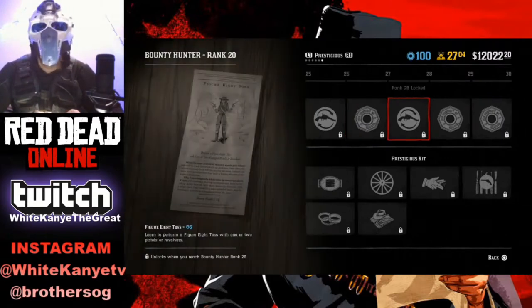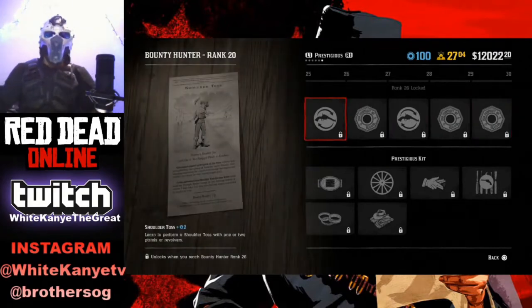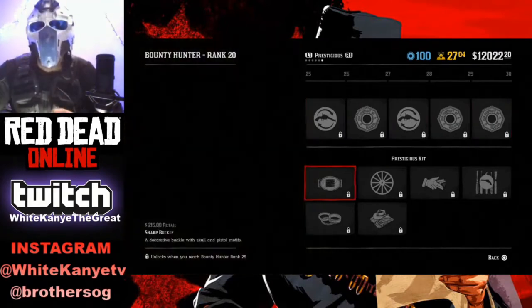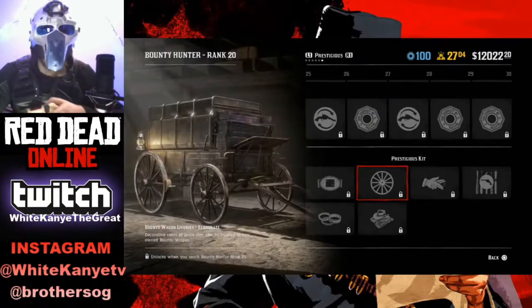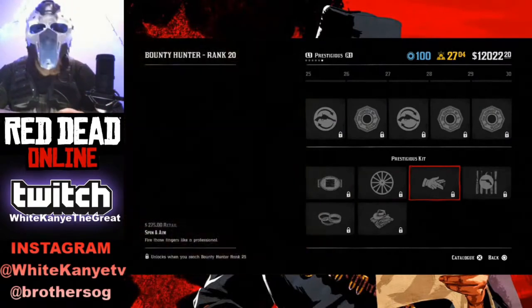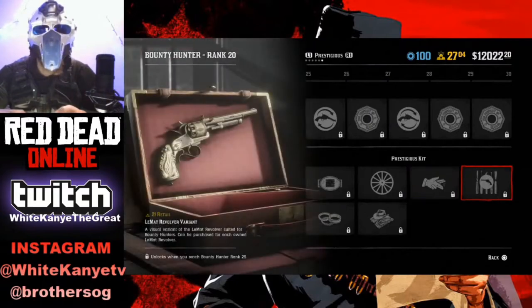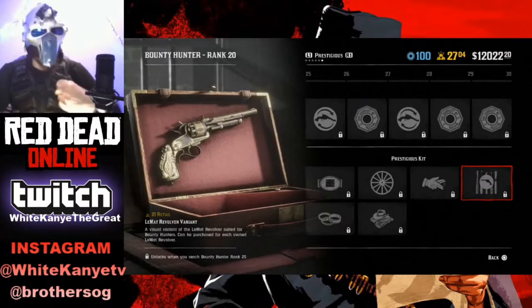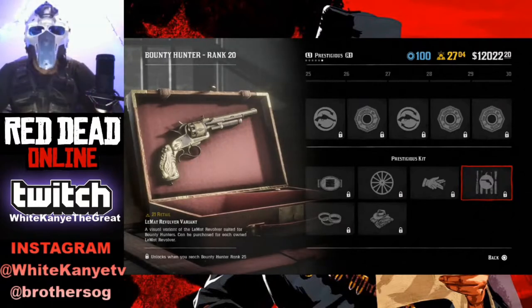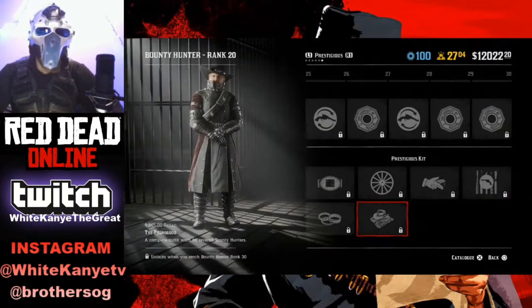You get some cool belt buckles as well, more blue chips. I have over 100 blue chips, so I'm tired of getting blue chips — but you need them to upgrade a lot of things. The belt buckle's pretty cool. Another wagon livery. You get another emote. And this is pretty cool, but again it's 21 gold bars to upgrade the variant of the Lamats. The Lamats are my favorite guns, but that's 21 gold bars each variant.